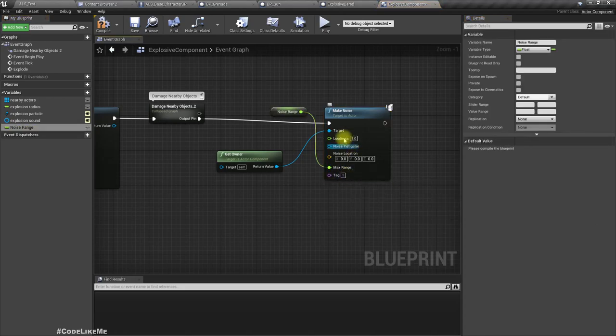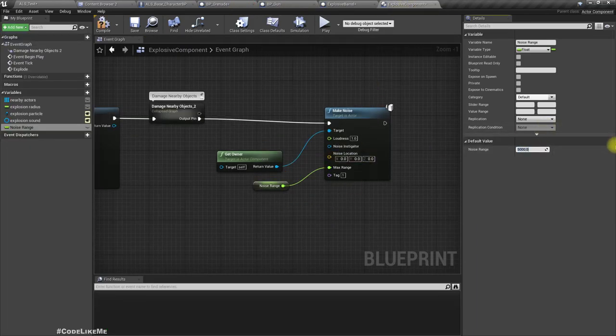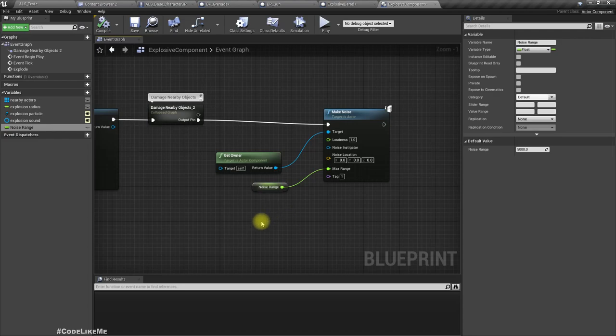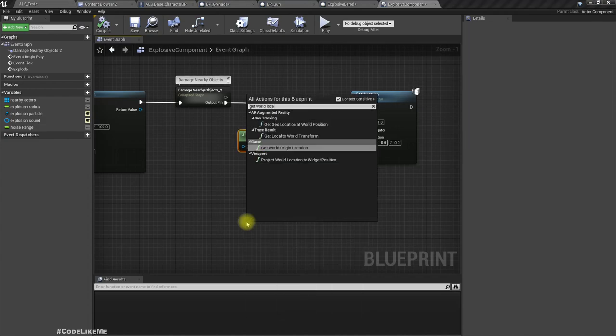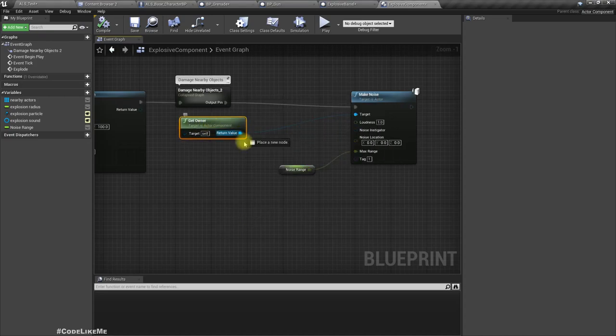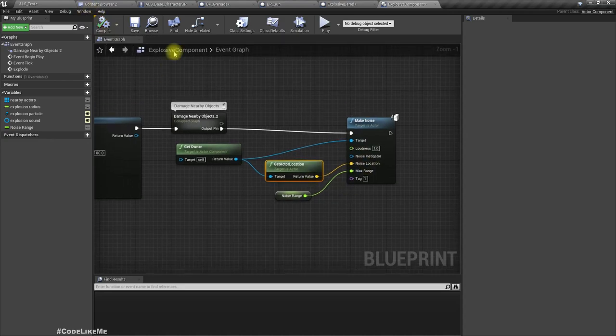Now let's define a radius. By default I'll make it — what's the gun range? 5000. Let's do the same. For location, it should be the actor's location from the owner. That should be the location. Noise instigator — without this it still works.